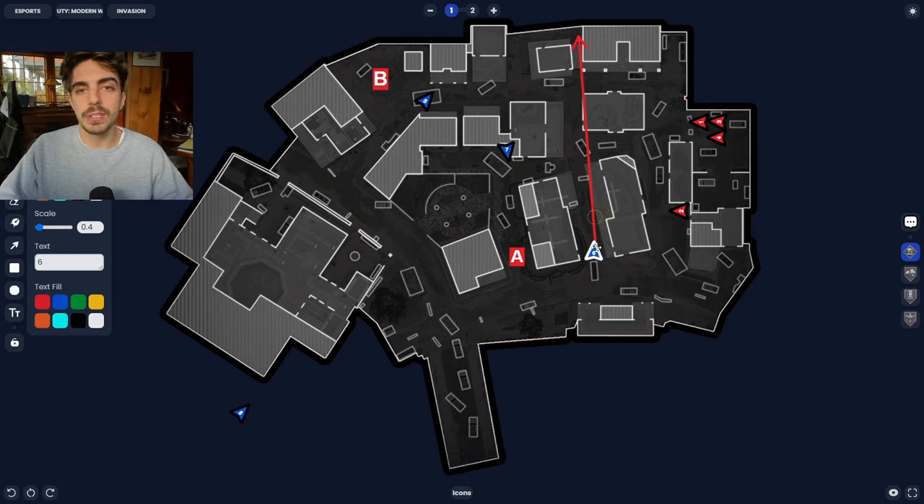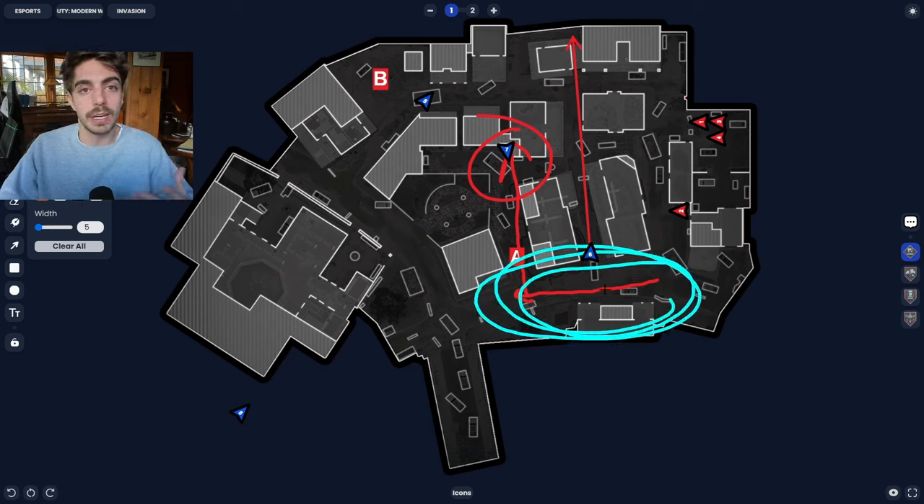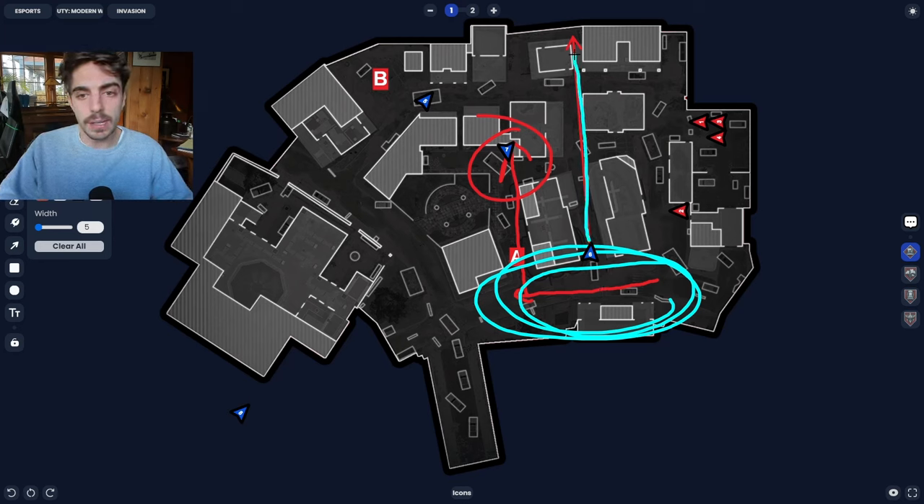Some problems arise when ideal setups are not being met and communication is off. Let's say number six is playing towards front cafe rather than deep towards the bathroom area where he can see A street. If he communicates to number seven that he has the entire cross, number seven might not be aware of anyone sneaking through A street behind number six, and they can be met with a gunfight they're not expecting. You need to make sure you're relaying exactly what you have and any gaps in the setup — technically the gap here is A street, because you're not holding that for your team, leaving number two a possible free kill on number seven.